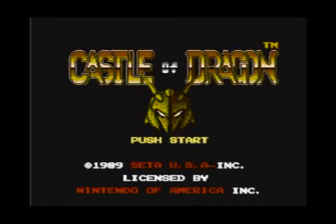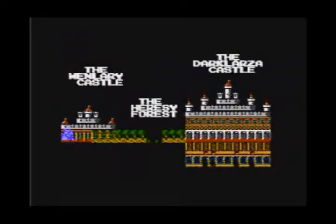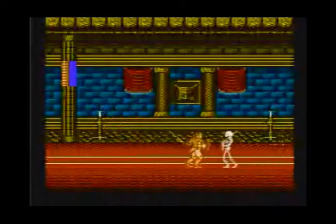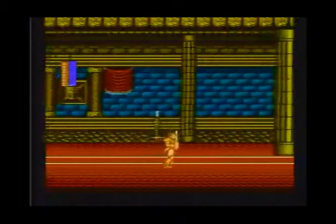We just booted up Castle of Dragon for the NES. The first impression of the game so far is that the title screen looks pretty awesome. The music is pretty awesome as well, with that rockin' theme tune. We're about to start the game, and we got this little cutscene — a dragon flies through a castle and picks up a girl that you're supposed to rescue. Then we're into the game itself, with a little world map setting where you're about to start the game.